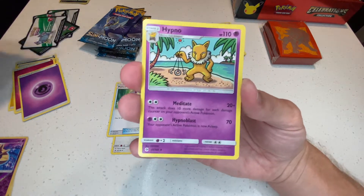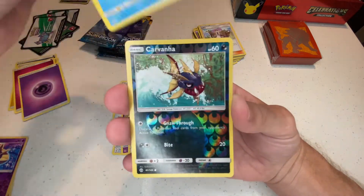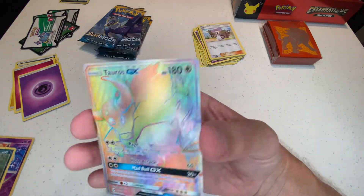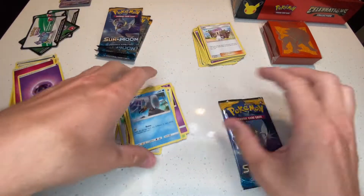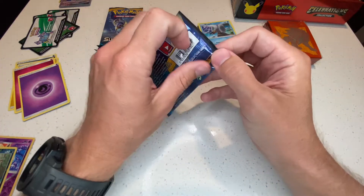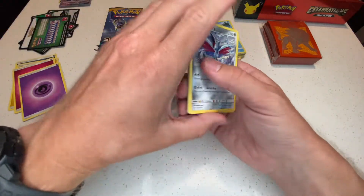Sorry, my cat's coming over here knocking stuff over. We got the reverse, and finally — we got a secret rare Tauros GX! That's a good pull. I'll be happy with that. I don't even know the value of these cards — I meant to look it up and I feel disappointed that I didn't, but after this video I'm definitely going to look it up.